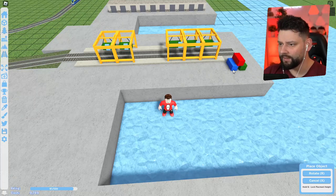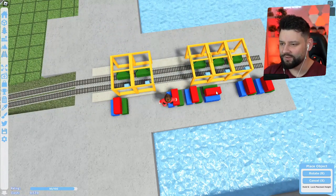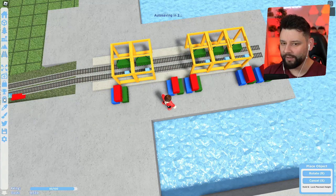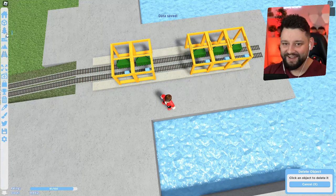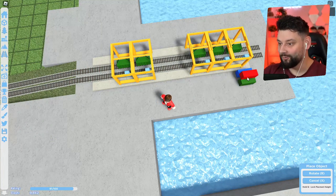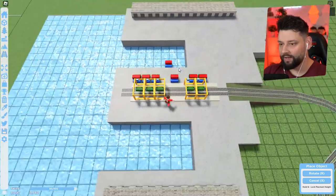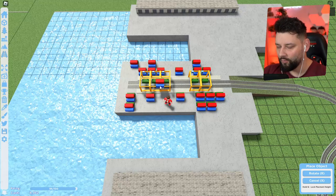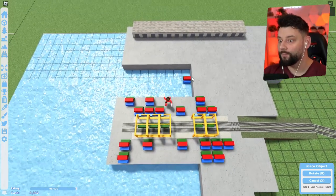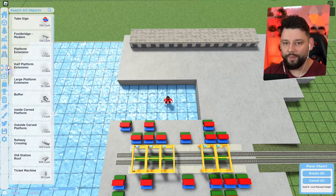These move back and forward to kind of load up the train. And then we need a bunch of containers as well — they've actually got to be in this direction. The containers need to be this way — actually, they need to be that way, don't they. Whoopsie, made an oopsie. Right, now we're getting it done because the way they load them it needs to be in that direction. So we've got a couple of these dotted around — it's a shame there aren't more variations of them.